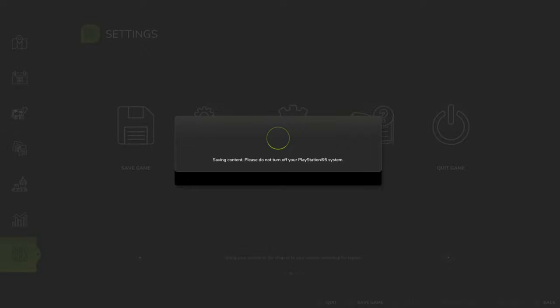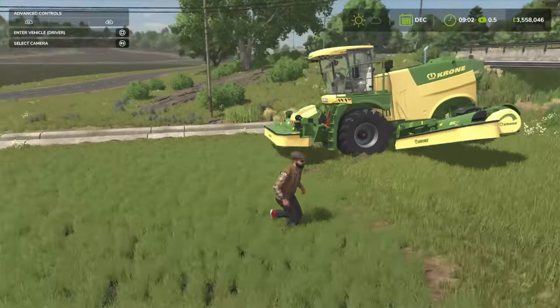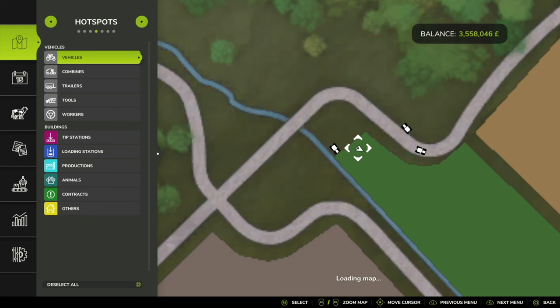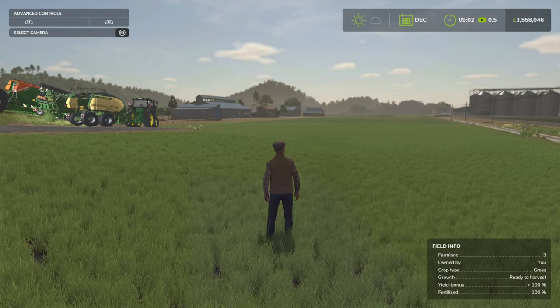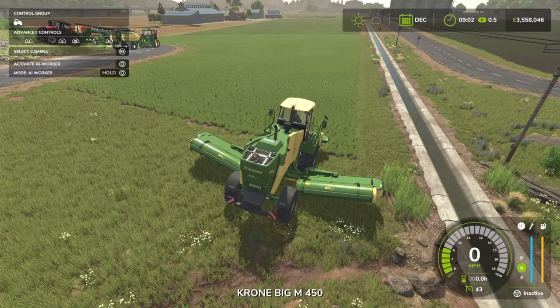So I can come back in once we're done for the first test and see how much we get, because 100% yield bonus is across the entire field. For reference, this is field three on Hunting Pantai. Let's go and get the mowing done — I am going to be using the GPS worker for that.